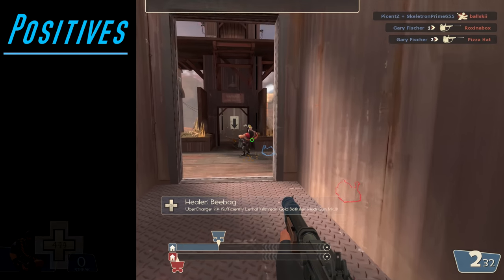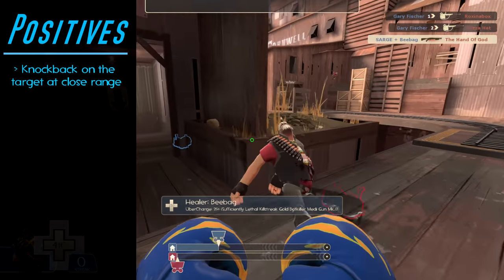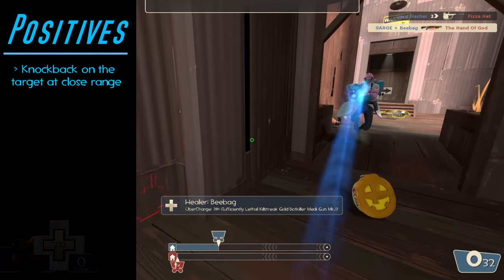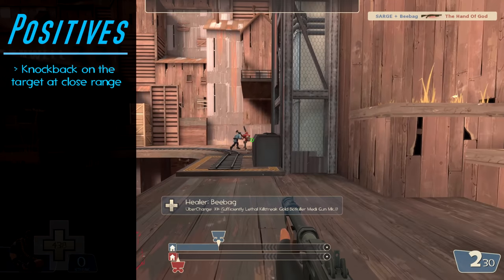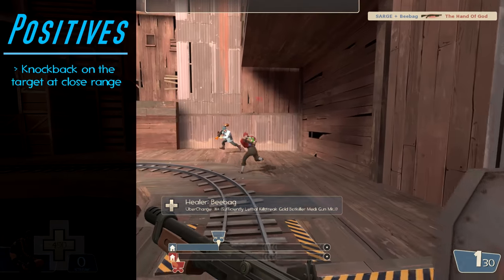For starters, upon close range the Little Buddy deals a vertical knockback to any enemy. This means that enemies hit by the Little Buddy's shells won't just fly back, but oftentimes straight up, allowing for an easy second shot to be landed on the target.